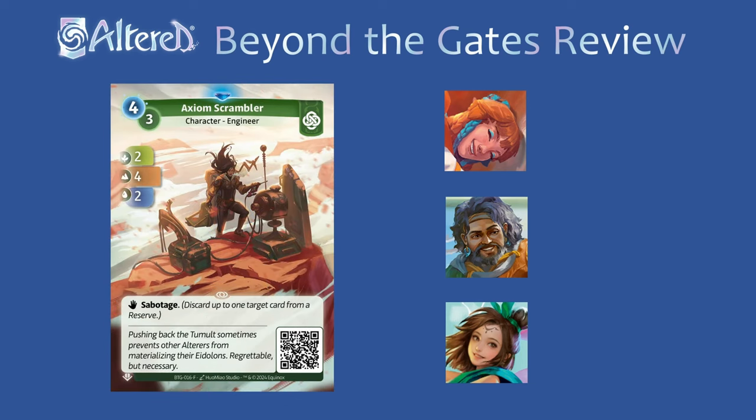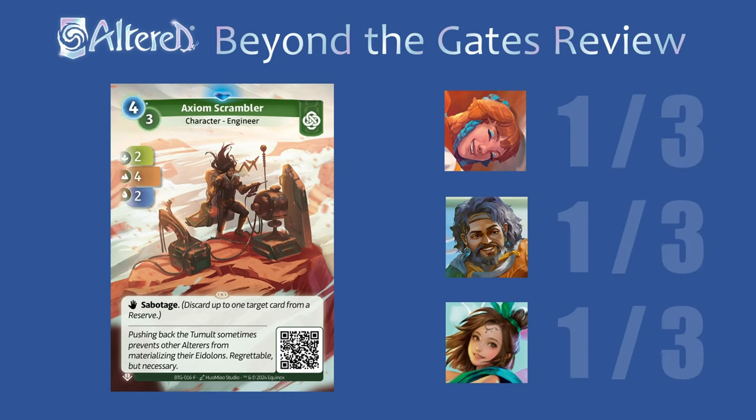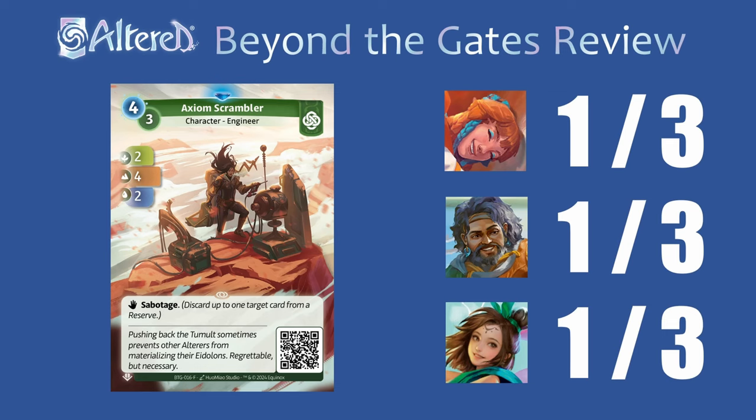Axiom Scrambler is exactly the same as the common version from Axiom, but I don't even think it's playable at common, much less at a rare. Even without a lot of other sabotage options for Muna, there'd have to be a pretty amazing deck that this is a perfect counter to before I'd run this in any of the heroes.